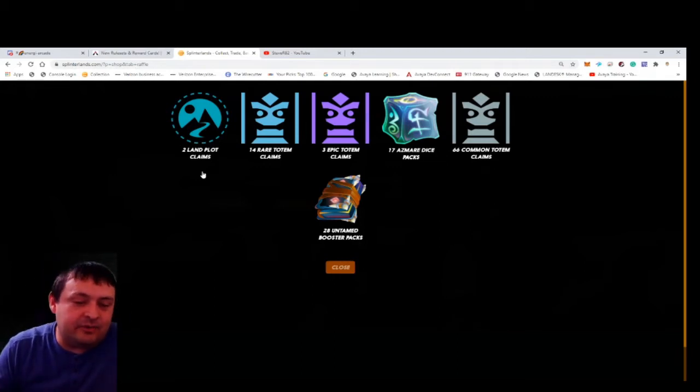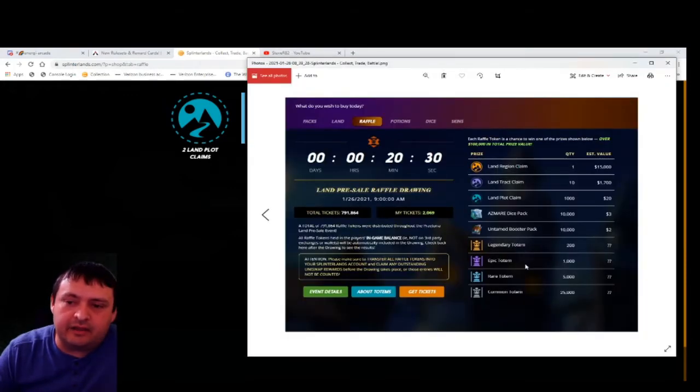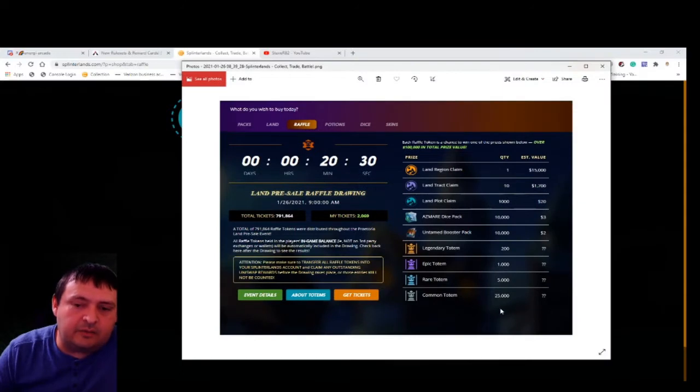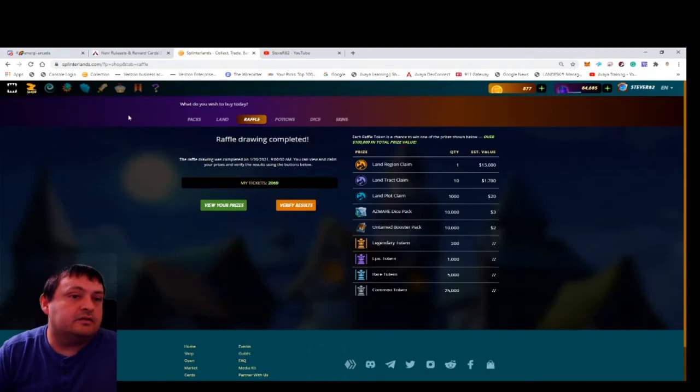We're hoping for it not to be a land plot, but that has the highest percentage chance since there were 1,000 of those and only 200 of the others. And the last one is... two land plots. Still though, I'm happy I got the three epic totems — that's not terrible. There are only a thousand of those and I got three of them, a good chunk of the rares at 14, and 66 of the commons. I'll probably be looking to pick up more commons since some people might be selling them cheap. A little disappointed I didn't get a legendary, but this was all bonus items just for taking part in the land sale.